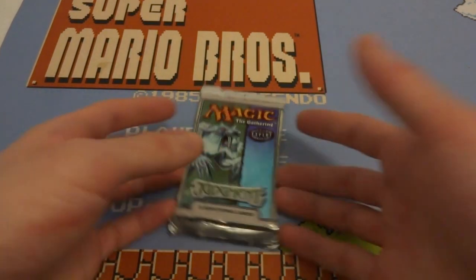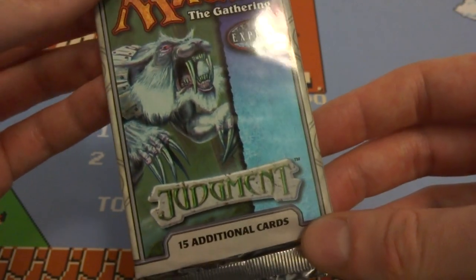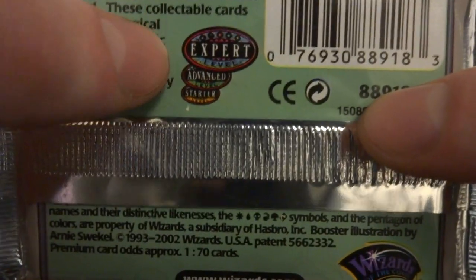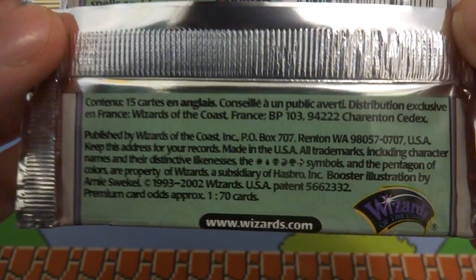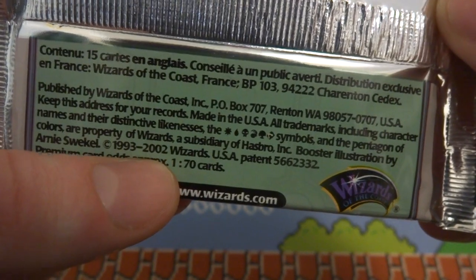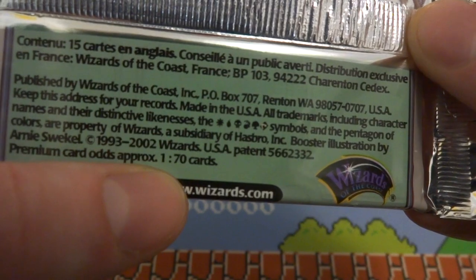Hope everyone's having a wonderful day. Today I got another pack of Magic: The Gathering — an older pack from the set Judgment, 15 additional cards, expert level. Back when they had different leveling: expert, advanced, and starter. It came out in 2002. I opened an Odyssey pack and a couple others and believe it was 1 in 100 for a premium card, but here the odds are 1 in 70, so I have a better chance.